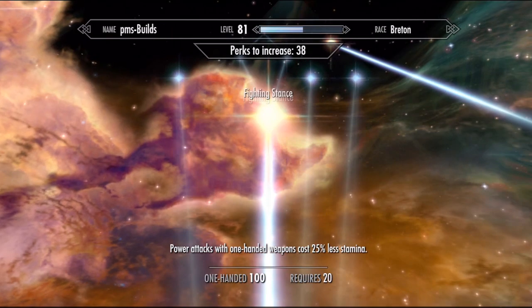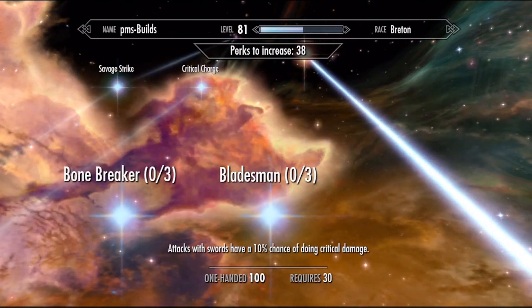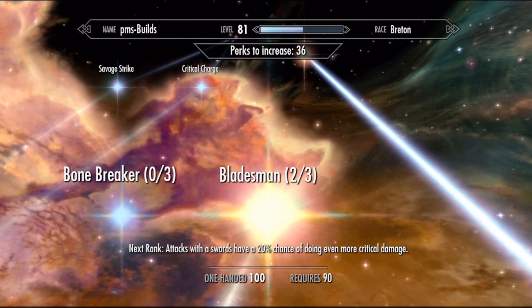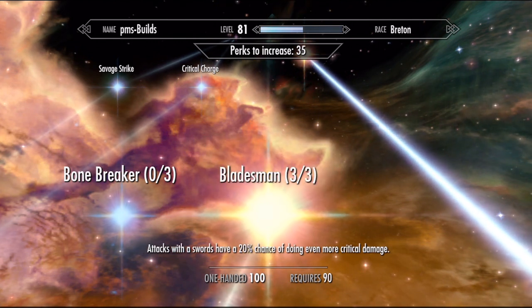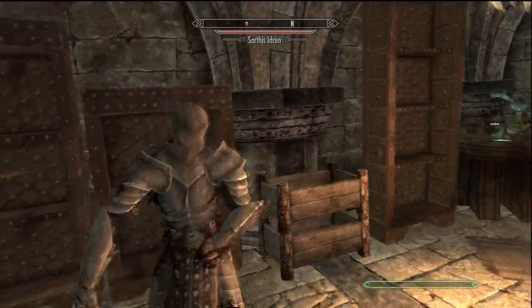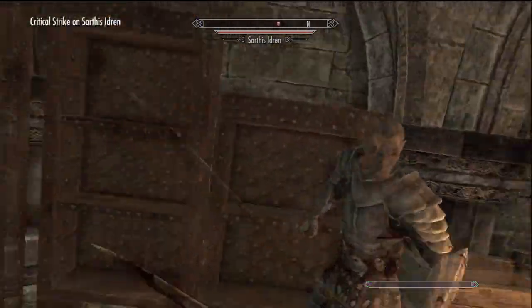Now we'll skip past the weapon-specific perks because they're all worthless. Alright, I'll cover them, but don't waste your points in these. Bladesman, for swords at max rank, has a 20% chance to crit for 1.5 times the damage. Now that sounds great, except critical damage is calculated off of the base weapon damage using a standard attack.